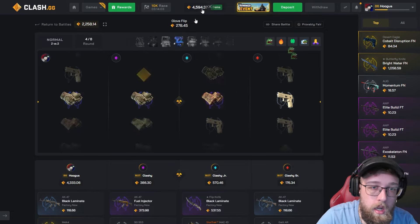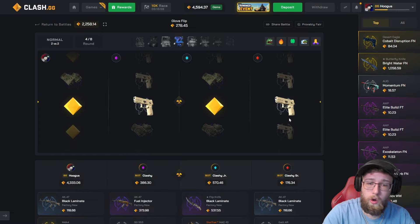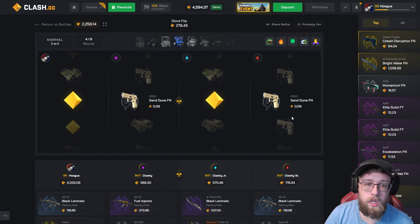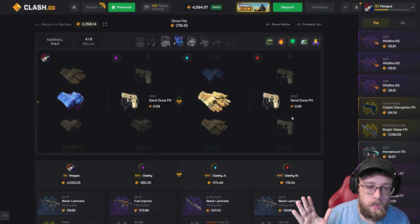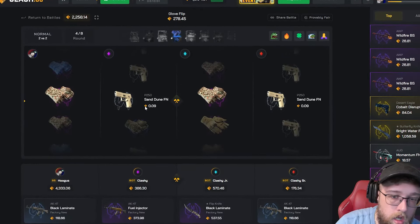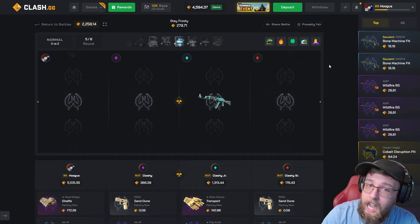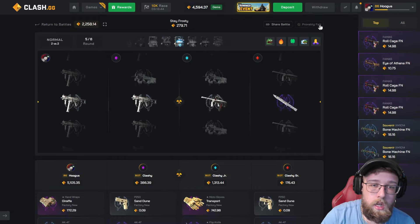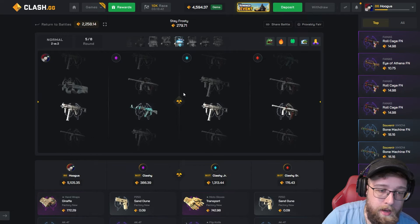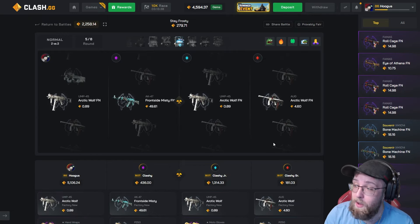I need everyone to start pulling. Gold, gold — yes! I've pulled two golds. Can we both hit a max pull? We both hit the blue, we both hit purples. 700, 700 — come on. I am carrying my team right now. I pulled 5000 gems and I'm gonna have to split it with my teammate.